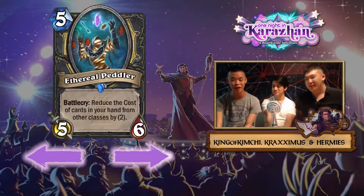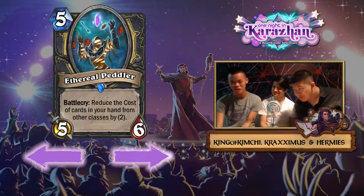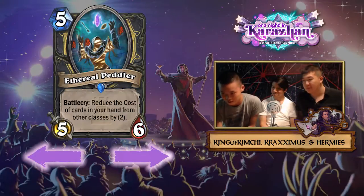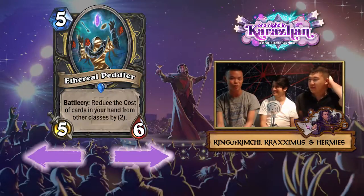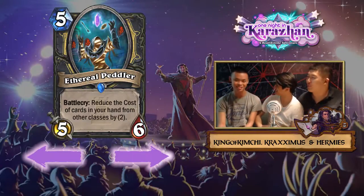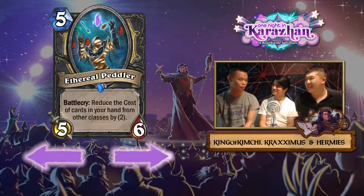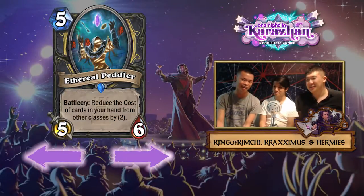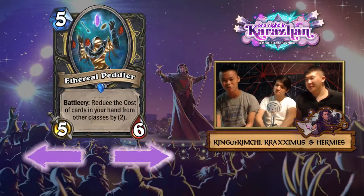Next we have the Ethereal Peddler. It plays on the synergy of stealing — the burgle factor — which is basically stealing random cards from your opponent's class, not from their actual deck. Priest is a better stealer, but this teaches Rogues to steal in a more random way. It's a five mana five-six, which is a Pit Fighter stat line, so it's acceptable.